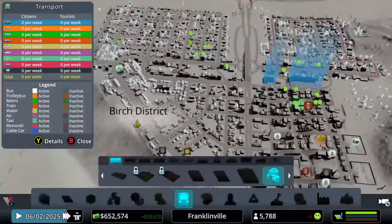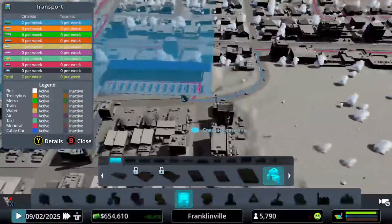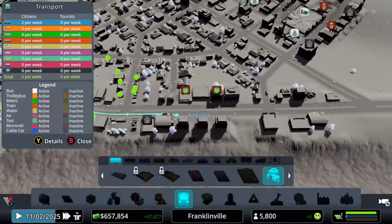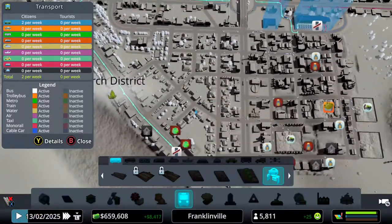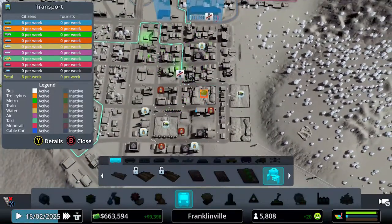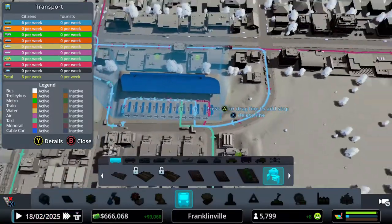Now we have one more neighborhood. Don't mind the abandoned factories — they need workers, but as you can see at the bottom right we need more residential and that will definitely fix it. We're going to create a third line that goes towards our city center and commercial area. I'll go through these neighborhoods since the bus route is far away and I don't want our people to struggle. Also, when building bus lines, make sure you get into the industrial areas so people can actually take the bus to work.